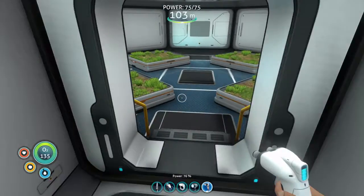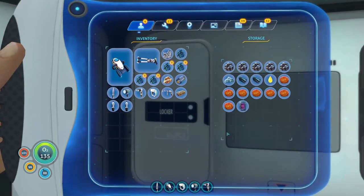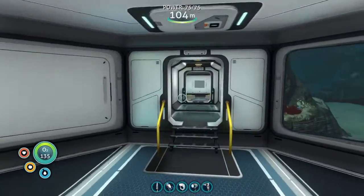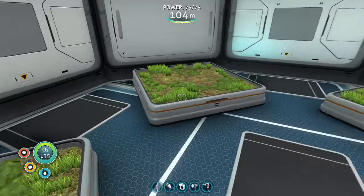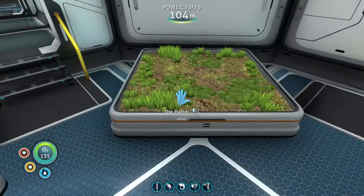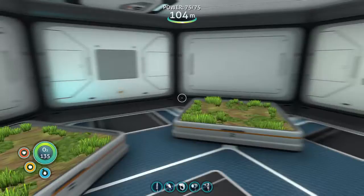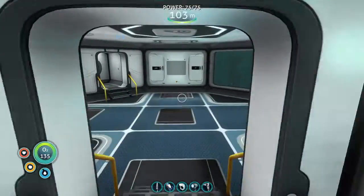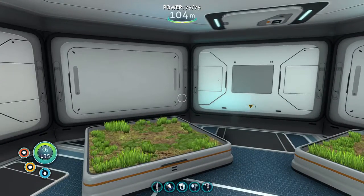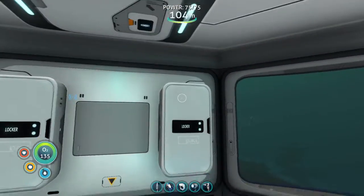With our grow beds built, we're going to start loading them up with the melons and potatoes from the last episode. Potato, potato, melon, melon, melon - in the front ones we'll put the melons. Those should grow over time and we'll come back to check on them later. We'll still need a biofuel reactor to put the potatoes in - I'm not carrying potatoes as a food source on missions because they take up four inventory slots. The melons are great because they both feed and hydrate you.